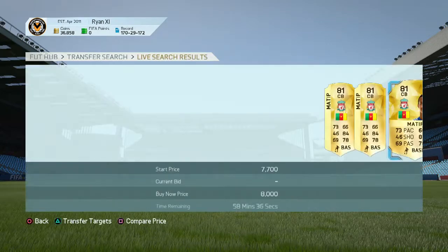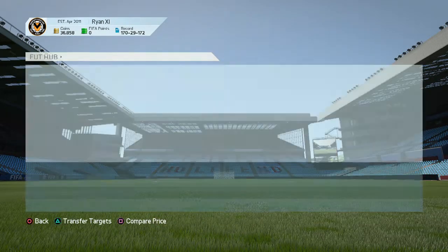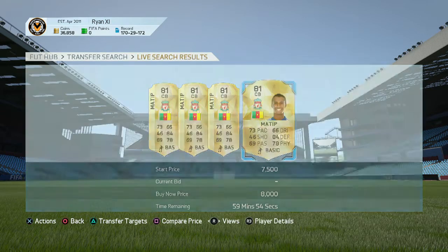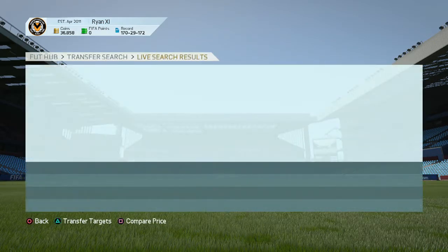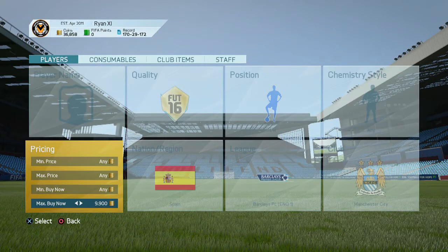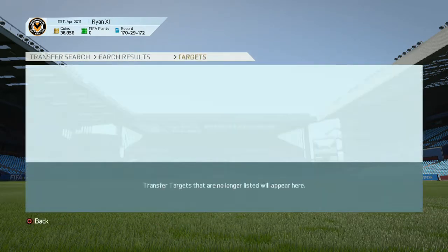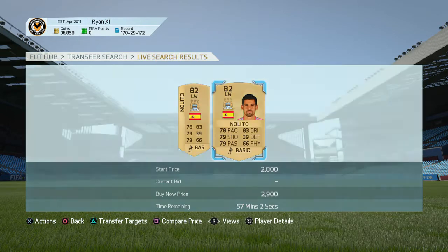For example, say Bakayoko was 8k — you'd search for 8k Bakayoko and keep searching until you find one at least 500 coins under. This is a really good trading method and easy to make coins, because people will keep putting them up and sometimes might not realise they've transferred, and just put them up for the normal price.